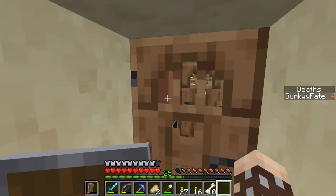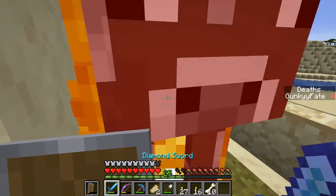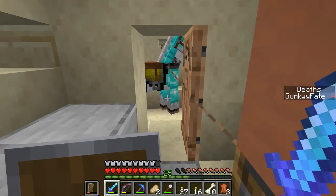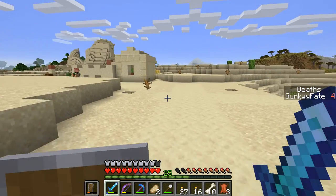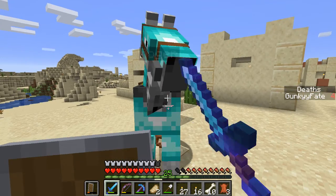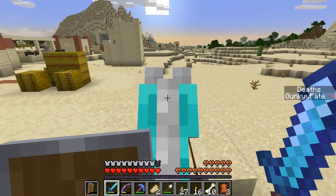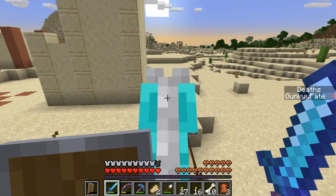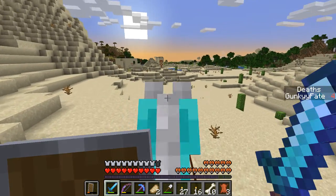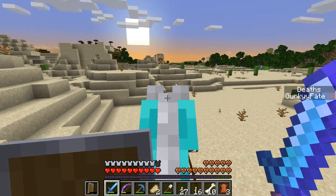Yeah, I'm gonna have to kill these cows. I wonder if there's a villager who trades food. Oh there's a pyramid over there! Yo, let me explore that — we might be able to get something good, like a treasure map or something. This is the first pyramid in this world ever. Also, how far are we? We're going farther from the house.